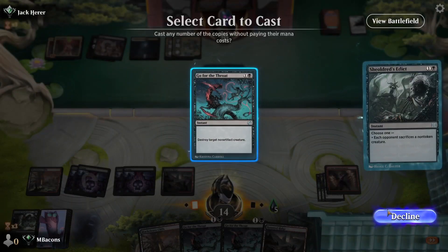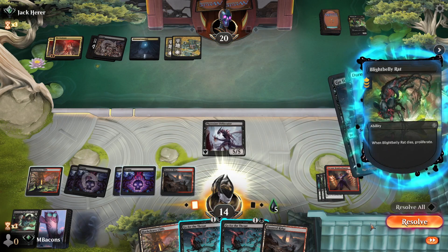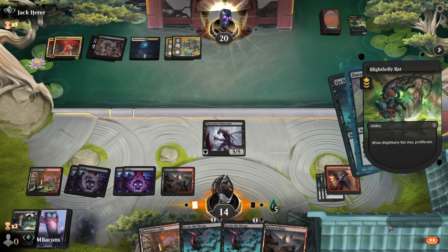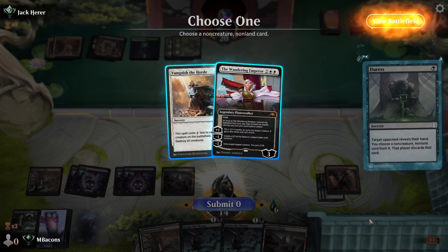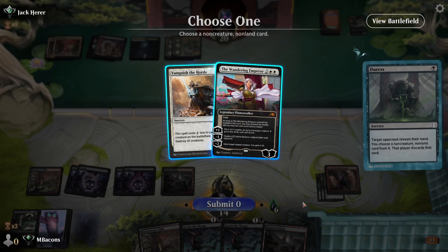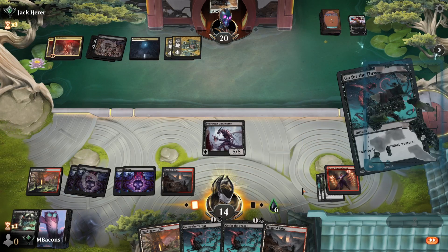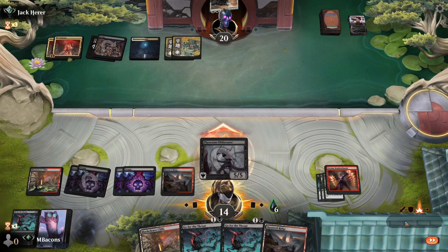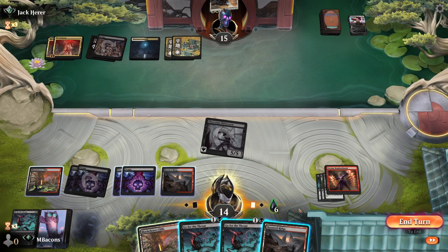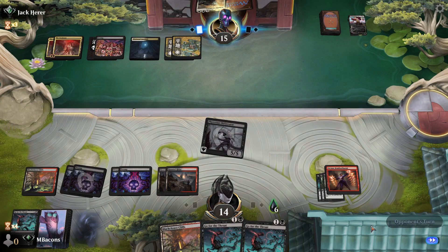Let's Duress them and see if we can help ourselves out. We'll Shieldred's Edict anyway, just in case they can protect the Rat with another Surge. We're up to six poison counters now. Opponent's got a Wandering Emperor and a Vanquish — let's take the Emperor. If they're going to Vanquish, I know we can get back this Obliterator later with a Gix's Command if we can keep drawing cards. So it's okay if they destroy it — not the best, but we'll take it.